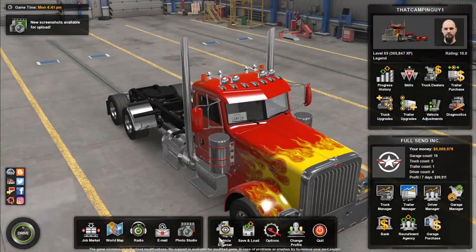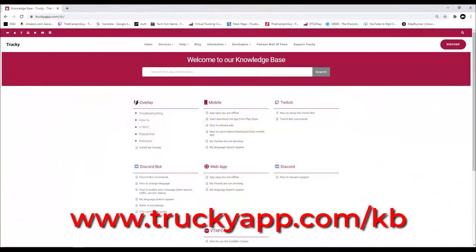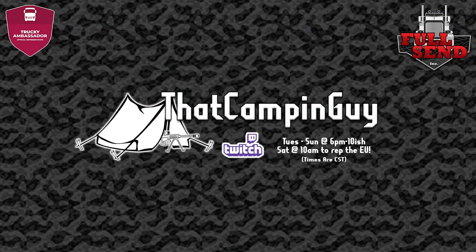That's it for now — I believe I've covered the most common problems and fixes. For additional help, please visit truckieapp.com/kb for a knowledge base on all things Truckie. If you have any questions, let me know in the comments. Please feel free to like or subscribe if you've enjoyed this tutorial. I'm live on Twitch.tv/ThatCampingGuy Tuesday through Sunday, 6 PM to 10-ish, and I truck every Tuesday, Thursday, and Saturday. I look forward to seeing you all when I'm live, and as always, remember to have safe travels and full send!